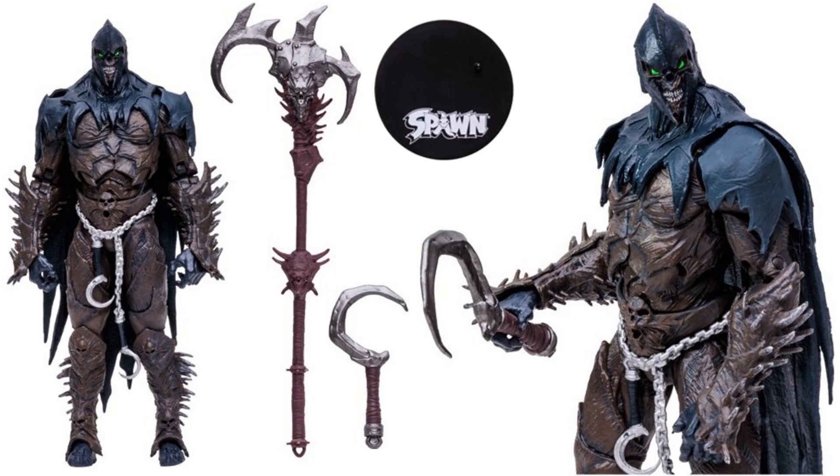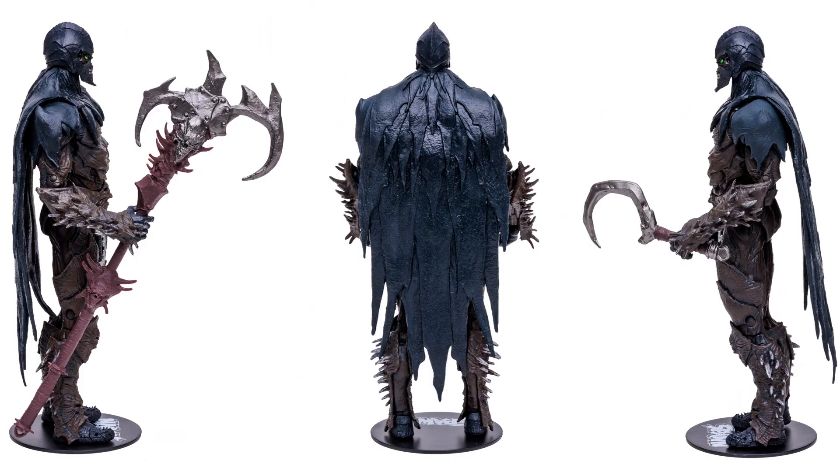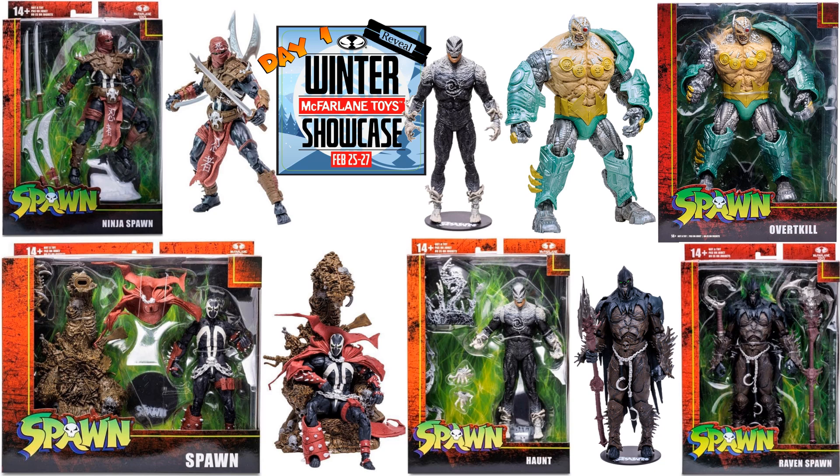And then one that Todd didn't even talk about — another Raven Spawn. He's got a staff with an axe on the top, a figure stand, and a hook there too. From the back, sides, and front — really bright green eyes. And there's the package from all angles. So that's a pretty cool Wave 3 right there.